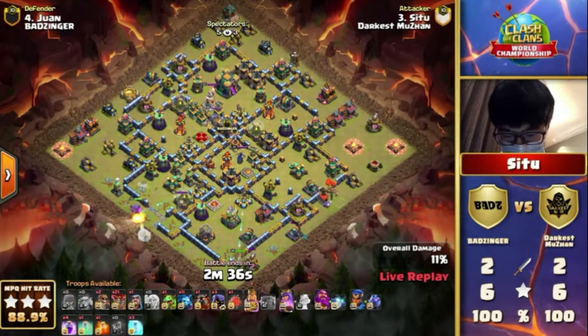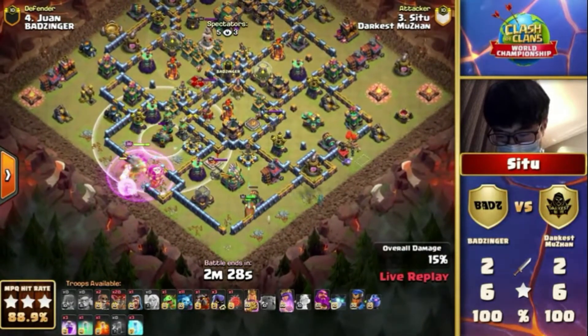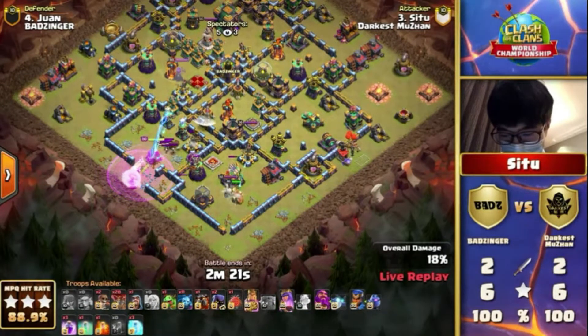He wants to charge the King in towards the Eagle Artillery to get a ton of value. He does not have a jump spell, so he rages the Queen up, maybe trying to target the Super Wall Breaker all the way into the middle. These pros know exactly where the Wall Breaks are going to go.